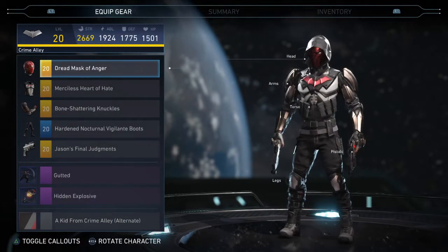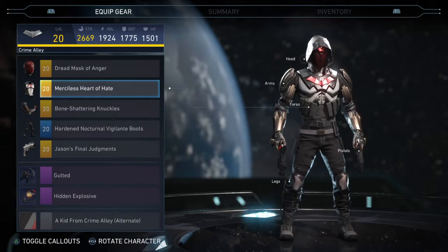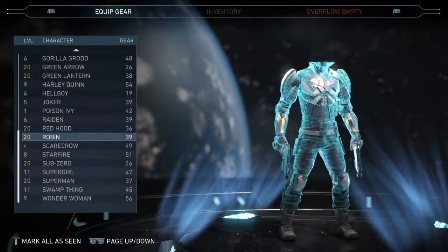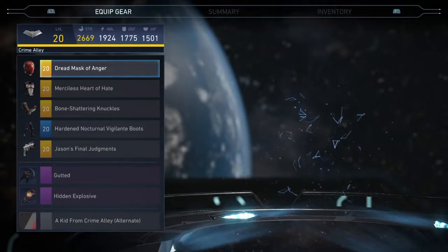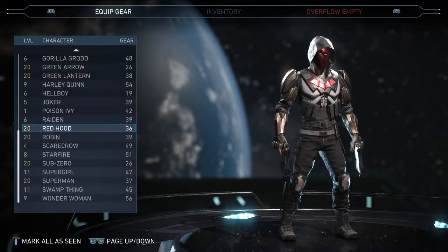I love this Red Hood loadout so much. He's probably my favorite hero in the game, either him or Bane. It was really hard to choose between him and Robin and a few other heroes I was thinking of adding, but Red Hood takes the number one spot.